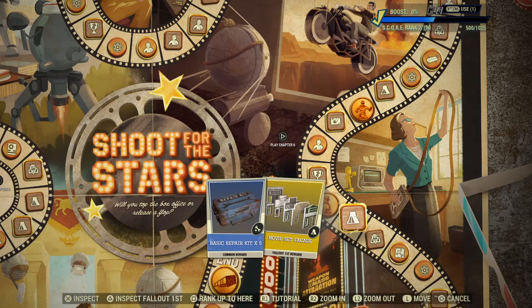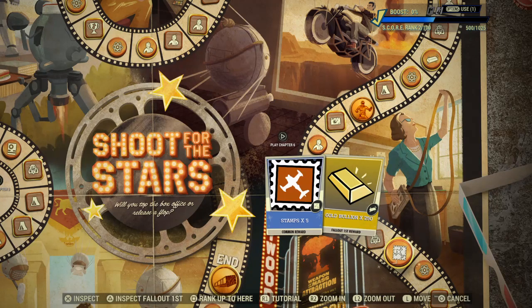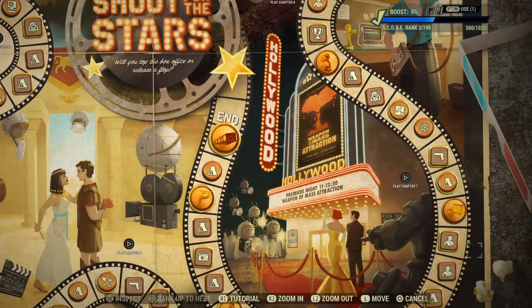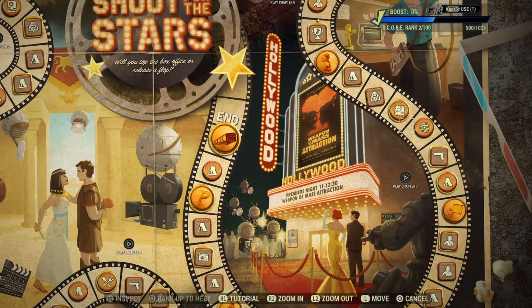Hollywood Gramophone, and we go on. Fusion Core Power Kit x5, Movie Set Facade - there's a lot of decorative stuff. Golden T-65 Paint, Stamps x5, Gold Bullion 250. And we're getting closer - 150 Atoms.